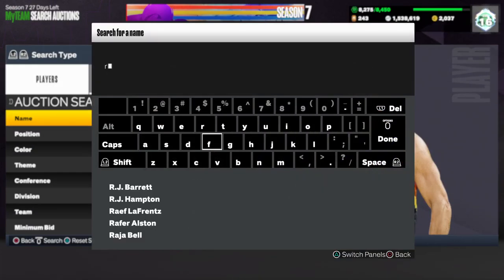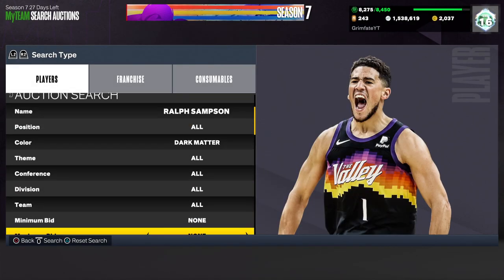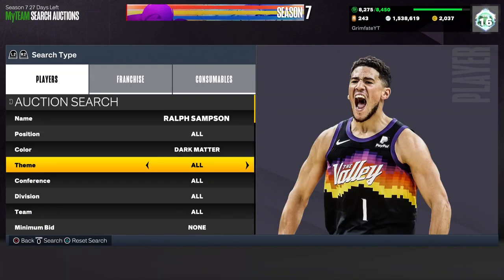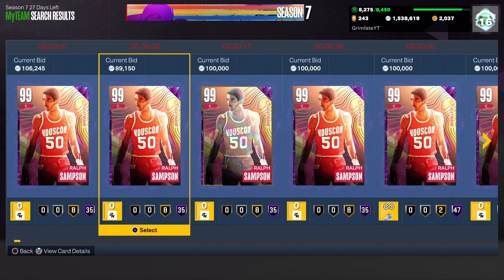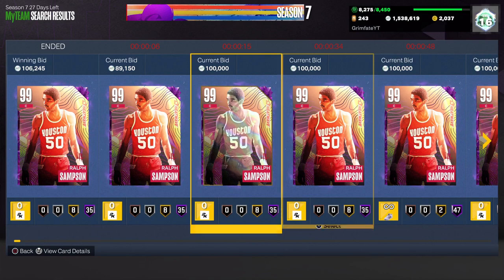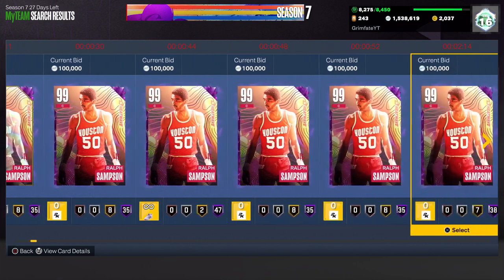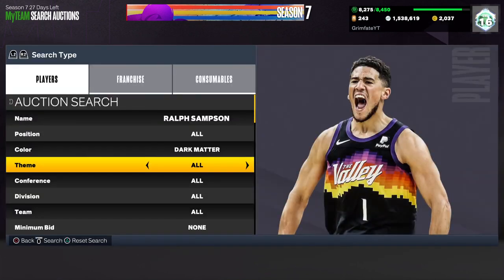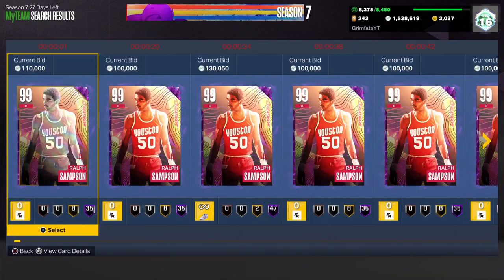First things first, I'm going to go to the name filter and put it on Ralph Sampson. Ralph Sampson has been one of the hottest filters today by far. As you can see, he goes for over 100k — he's only a little bit over 100k right now. By the time this video comes out he might be at 100k, so if that's the case, just figure out whatever price he's going for. If he's going for 100k, put the max buyout to 80k and snipe like that.